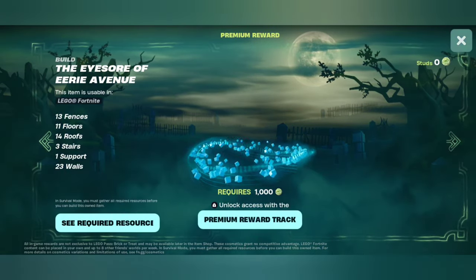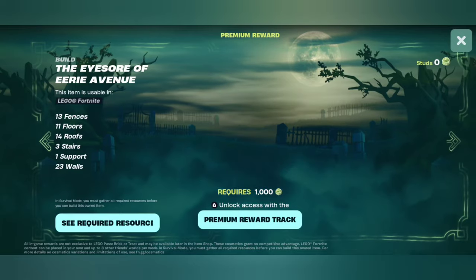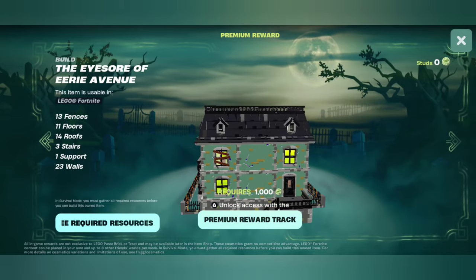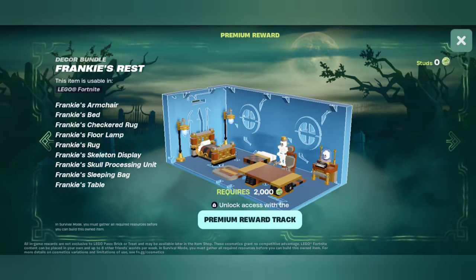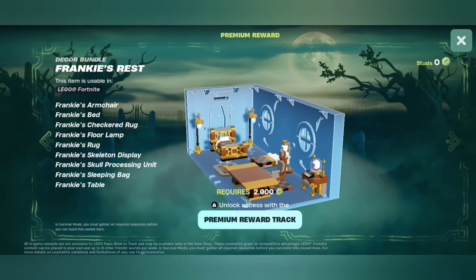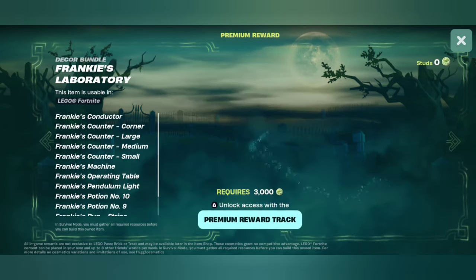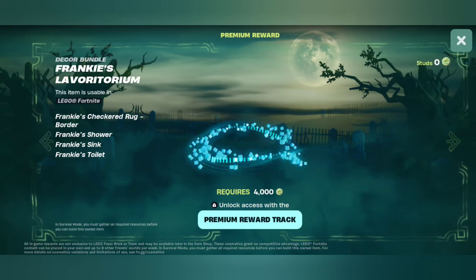Alright, premium rewards — let's see what we get. The Eyesore of Eerie Avenue — I like that, and that fence is fantastic. It's so ugly but so cool at the same time. Gold — that means we're gonna have to have gold, which is not good, but it's cool. We have a skeleton display; that little pipe organ — is that what that is? Skull processing unit — that's funny. Some rugs, I love that bed — this will be good stuff. Frankenstein's counter — that looks so good. Love all this decoration stuff.